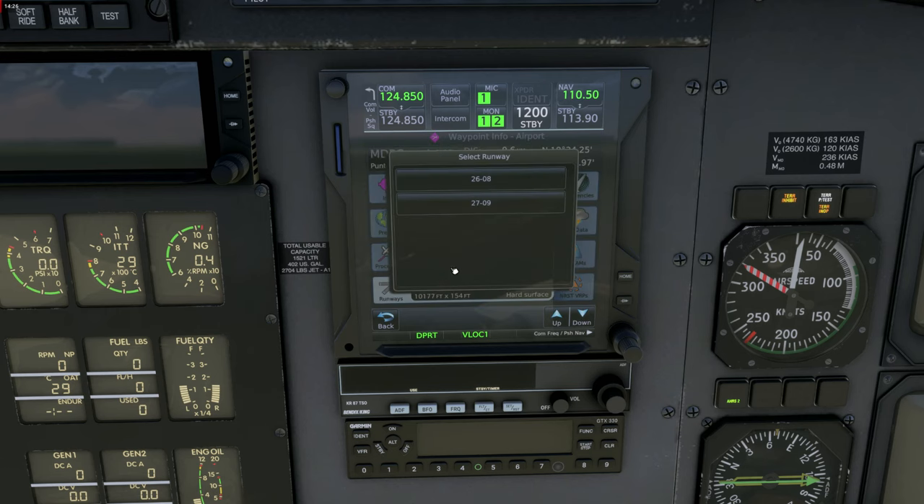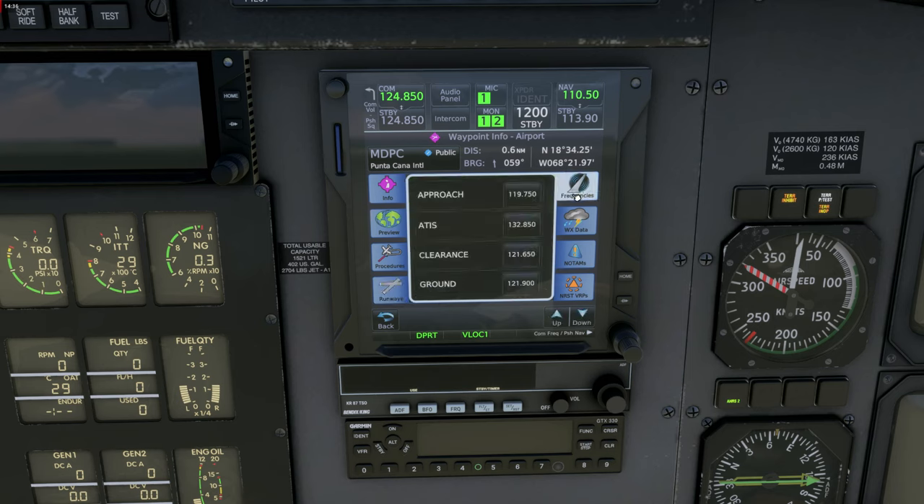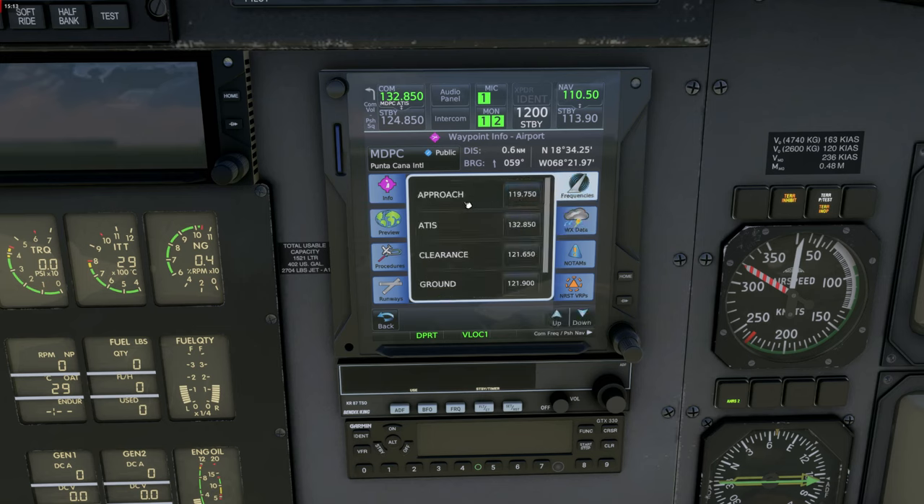Here is the runway information for runways 27 and 09 — it's very long, 10,000 feet or a bit more. Under frequencies we can quickly tune into frequencies or set them as standby. Let's have a listen to ATIS: Information Quebec, wind 103 degrees at 10 knots, visibility 10 km or more, few clouds at 2,000 feet, temperature 29, dewpoint 22, QNH 1017, transition altitude 17,000, transition level FL180, landing runway 08, departure runway 09. That was ATIS and we double-checked with the WX data page.